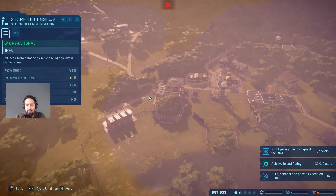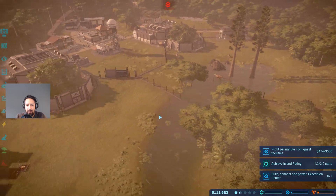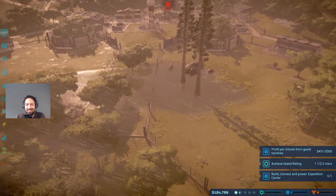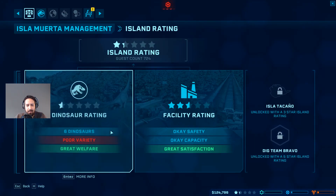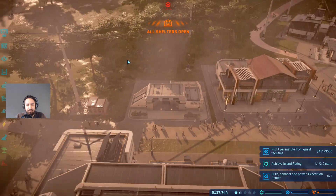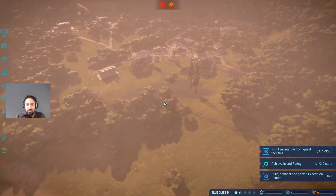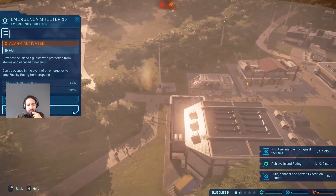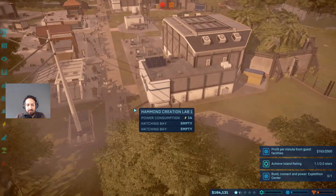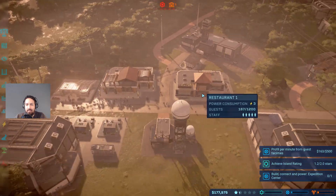I'm kind of wondering why I got damaged by the storm so quickly while we have the protection building in range - sometimes this weird stuff happens. The dinosaurs are doing okay but some trees are being bent over. No worries. Let's put the guests in the shelters - let's open all the shelters. Get our guests inside and get them all nice and safe - that's definitely important. About 90% shelter coverage. Don't worry people - no need to panic, women and children first!